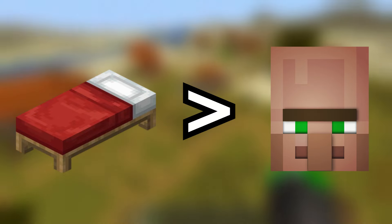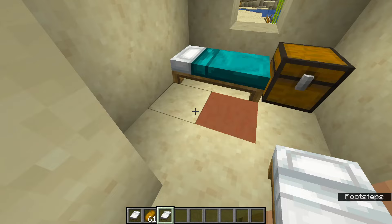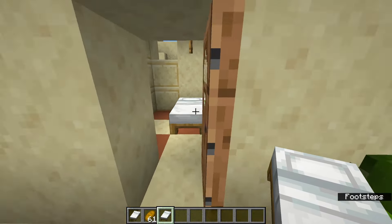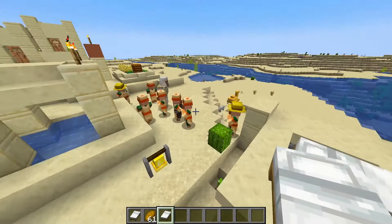Make sure you give 3 to 4 villagers in the village 3 pieces of bread each. After that, beds. For villagers to breed, the number of beds in the village needs to exceed the number of villagers. So if there are 3 villagers, there needs to be at least 4 beds. The easiest way to create a surplus is to simply go around the village and place extra beds in their houses. Make sure the extra beds are in an accessible area — don't put a bed on a roof thinking it's going to work.